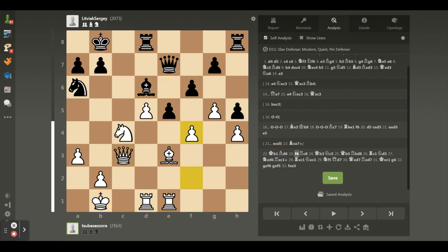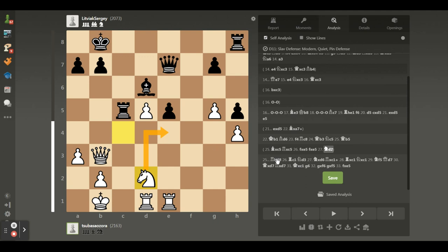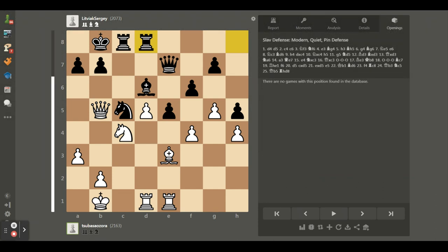Bishop d6, f4, rook c8 — just to prevent this move. Queen b3, knight c5. Now it's possible to take this knight with the bishop. Rook c5, f takes e5, f takes e5. After knight d2 and in the next move knight e4, white is probably better but it's a positional game. So I decided to keep the pressure and played queen b5, rook d8. And now we have the key moment of this game. Annotation is off so you can treat it as a puzzle — white to move and how to win. I will wait some seconds, but of course you can also pause the video to think longer.